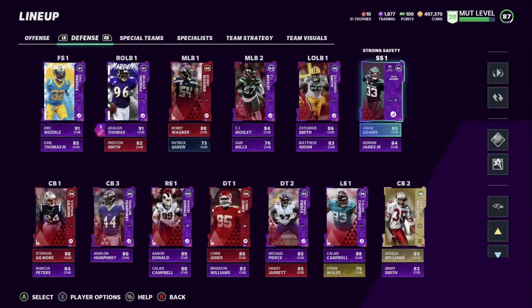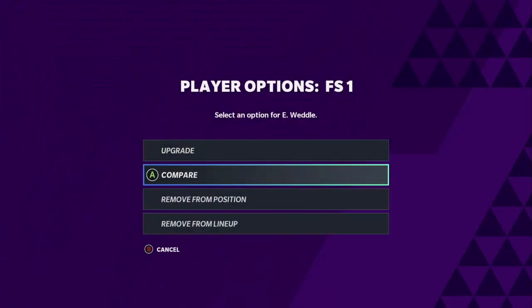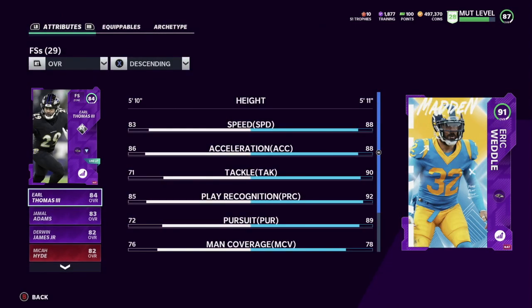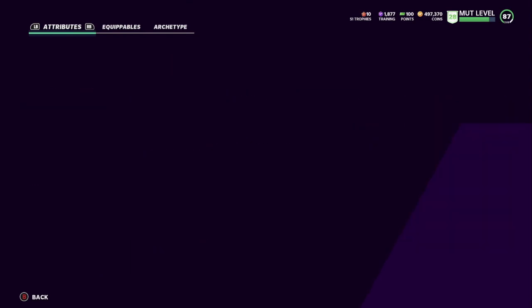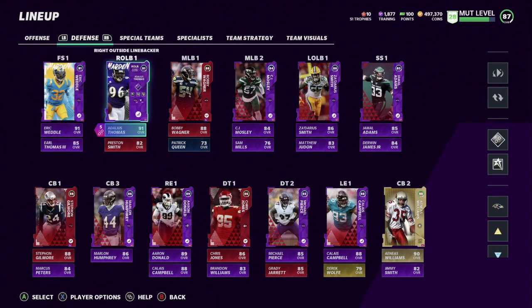I got Derwin James — love the way he's playing. We got Eric Weddle here — this card is very very good, he's been playing very well. I powered him all the way up — he's at 91 on this team. He has 88 speed, 88 acceleration, 90 tackling, 92 play recognition, 89 pursuit, man 78, zone 89, hit power 77. He's only 5'11" but plays a lot bigger. We got Earl Thomas backing him up as well.